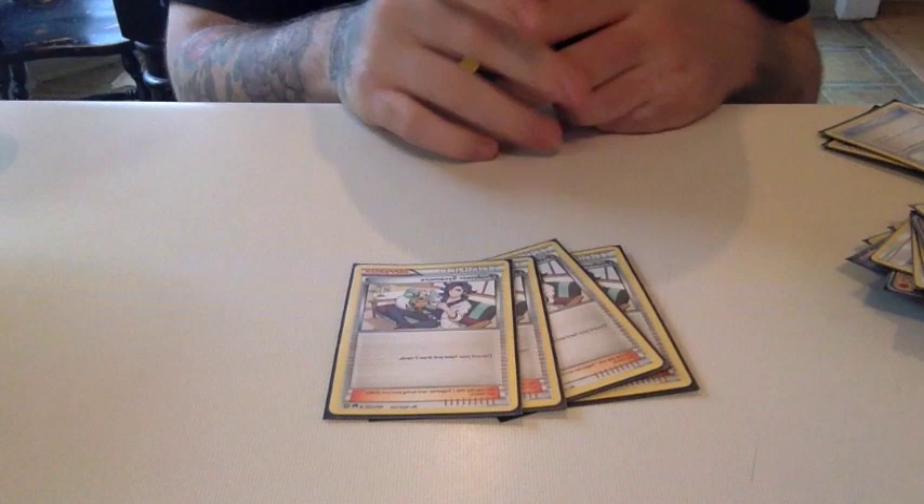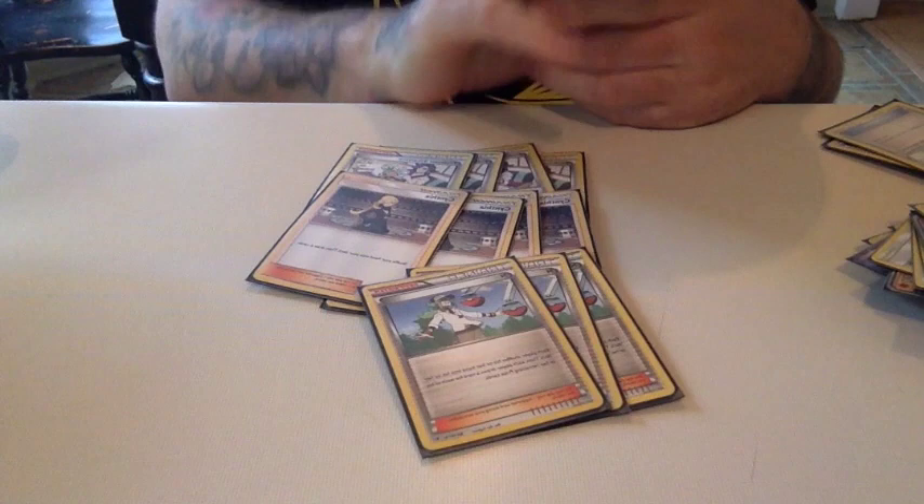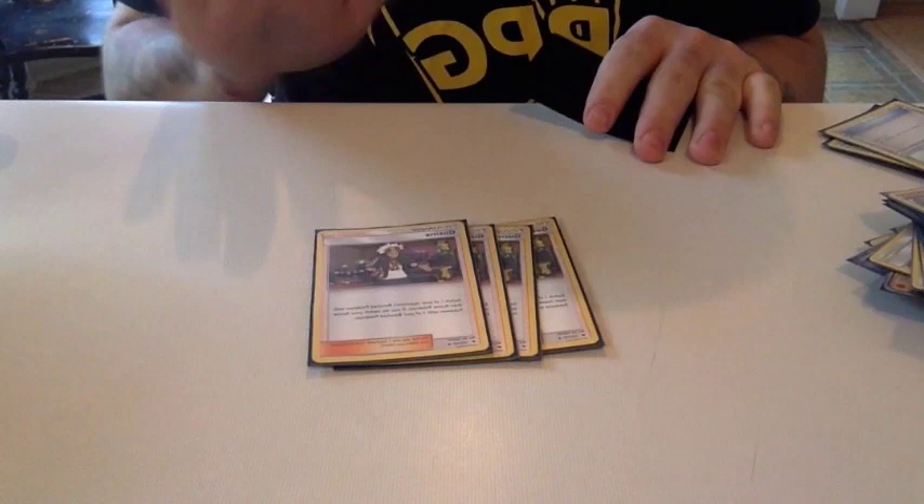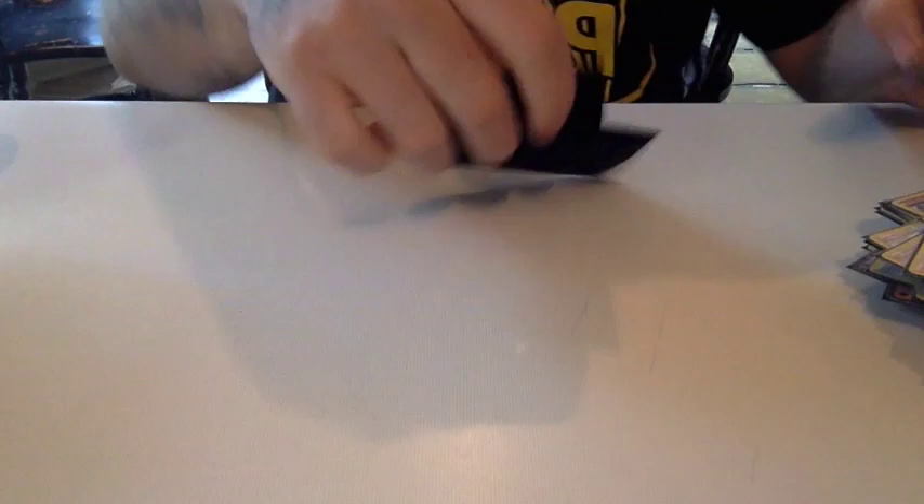We have four Professor Sycamore, four Cynthia, and three N — these are our draw supporter line. We use those depending on the situation to draw our cards appropriately. We have Guzma to bring up our opponent's Pokémon and hit them with Knuckle Impact or Absorption GX as quickly as possible to draw those important prize cards. We also play a Super Rod to get our Energies back into the deck so we can hit Max Elixirs late game.